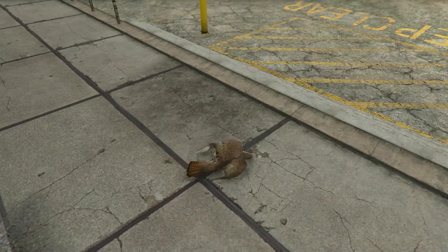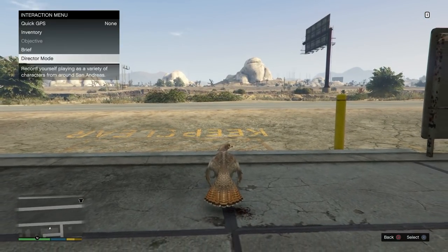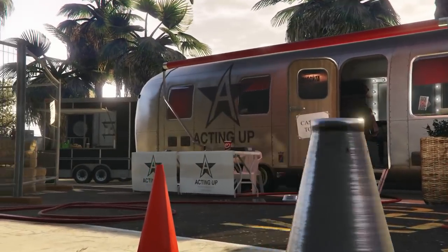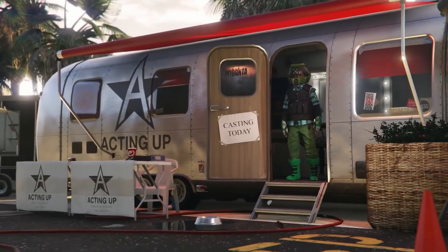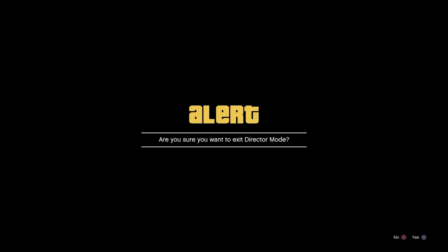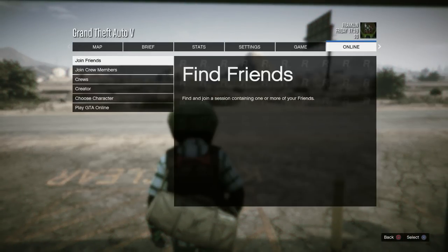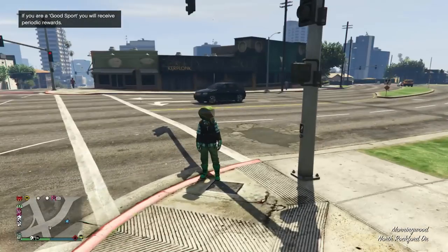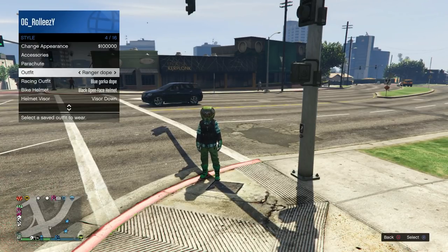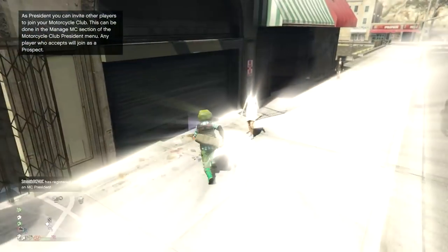If you get stuck on a black screen, bring up the Recent Activity again and decline it — sometimes the bird will be dead on the ground, sometimes it'll look normal. Either way, once you can open your Interaction Menu, launch DM again. Spawn into the trailer, then go to Actors, Online Characters, and hover over your online character — don't select them, just hover. Back out twice and go to Exit to Story Mode. You should enter story mode as your online character. Then go to Online and go to Creator, which should load you into a public session. Your money should be fully unfrozen at this point.